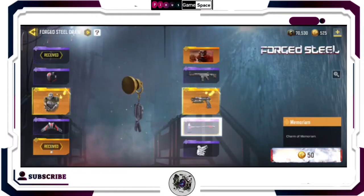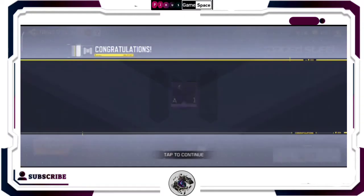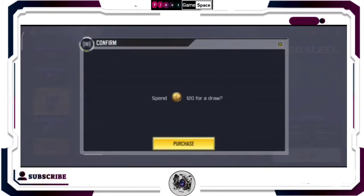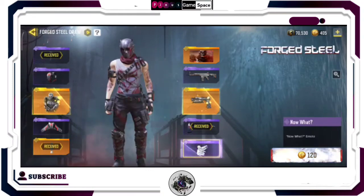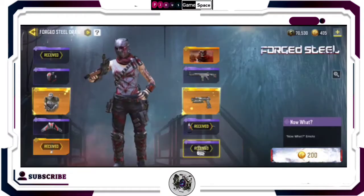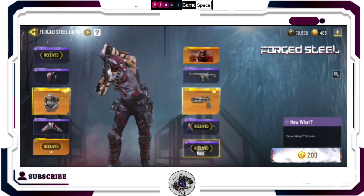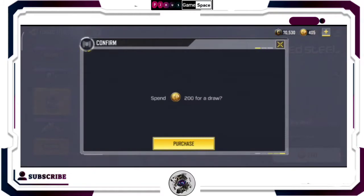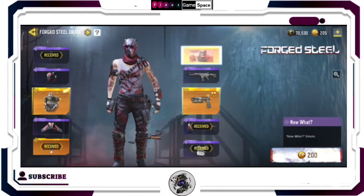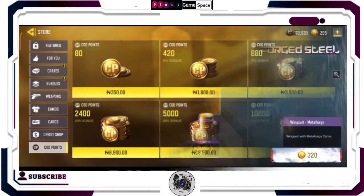With that said guys, watch to the end and be sure to subscribe to my channel. Towards the end of the video is the total CP required for the draw, in case you couldn't keep track, and also the total amount in Naira to run the draw, along with my advice on how to go about running the draw to get the most value.